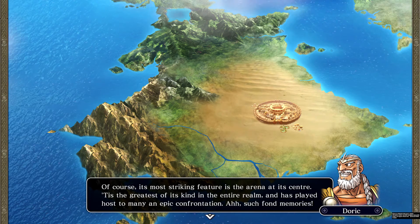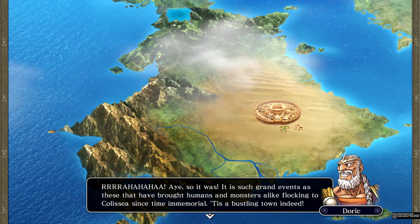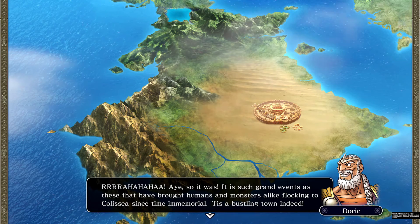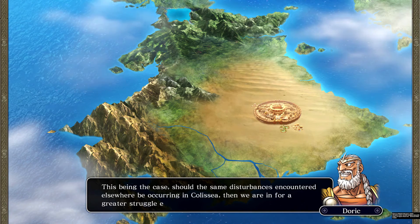Colicia's most striking feature is the arena at its center — the greatest of its kind in the entire realm, host to many epic confrontations. It was where grand tournaments were held, and such events brought humans and monsters alike flocking to Colicia since time immemorial.